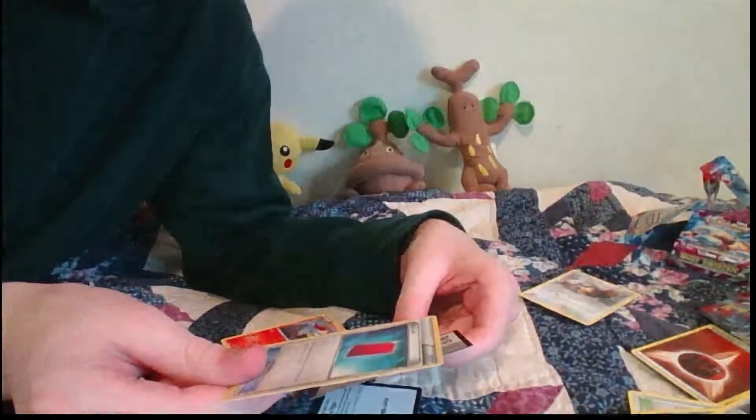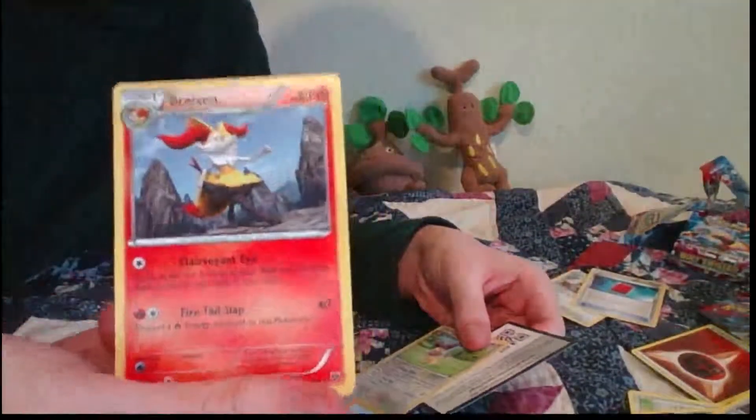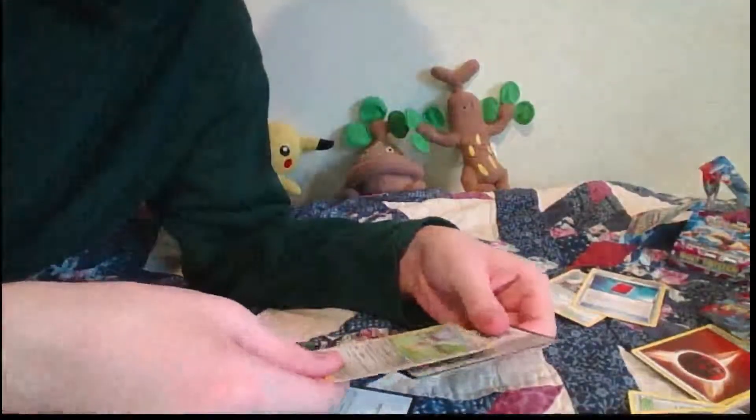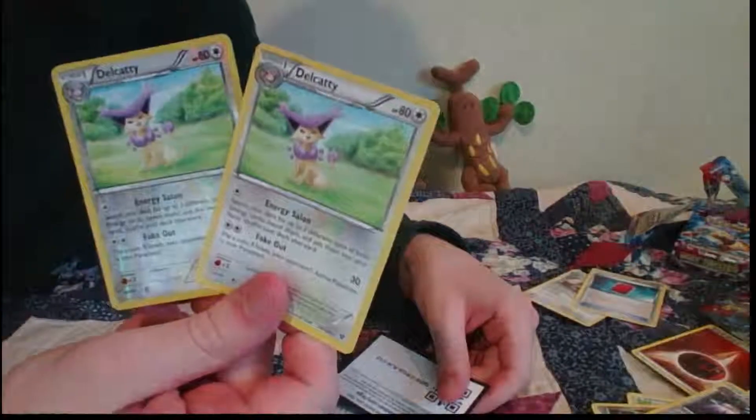Red Card — opponent shuffles their hand and draws four cards. This could be pretty good to put in the deck, maybe. Braixen — I don't have a Fennekin or the evolution either. Delphox — so this isn't useful either. Delcaddy — I have two of those now. One of them's shiny, one of them's not. That's interesting. I'll keep them though, and put them in the useful pile.